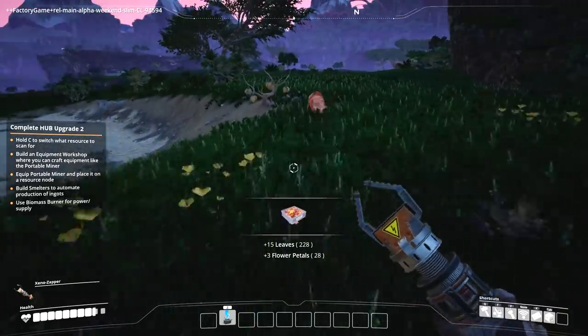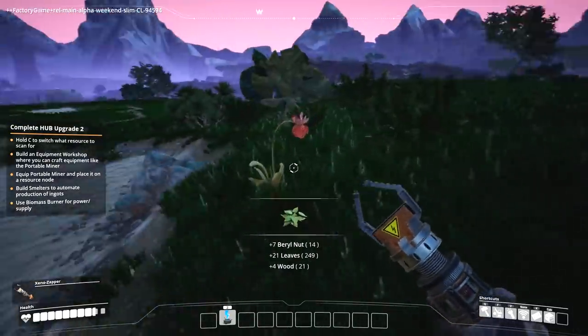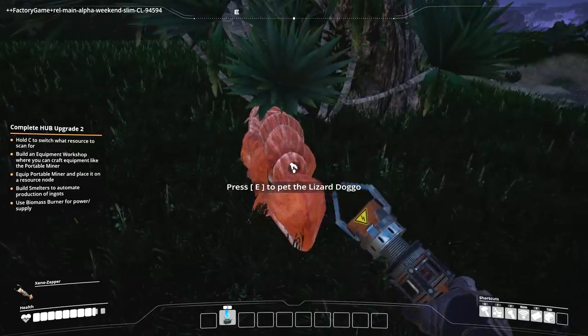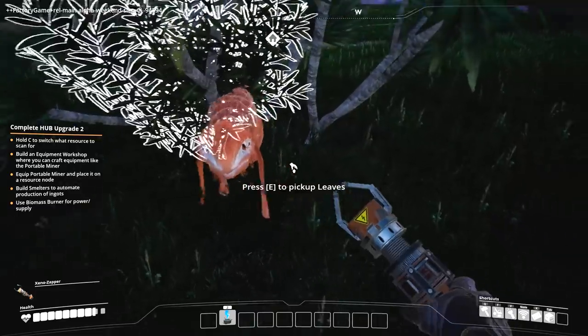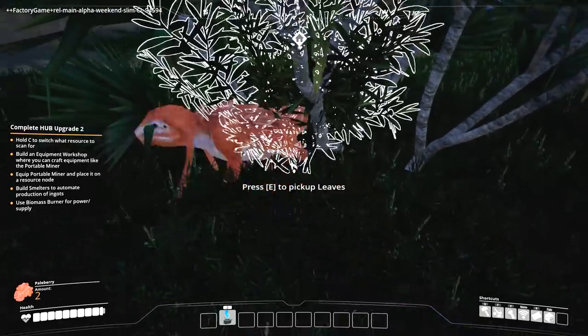Hey, what is this little dude? Hey little guy, what are you? It's got weird ears - give me that thing quick. Hey little guy - it's a lizard doggo! Hey buddy, I'm petting you. Lizard doggo, you're my friend. Do you want some berries? I'll give you some berries, buddy. Do you want berries? I'll just eat them instead - never mind.